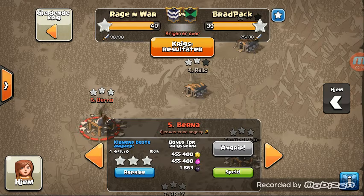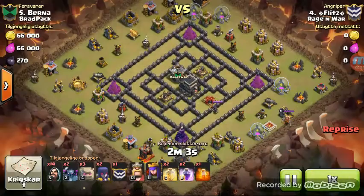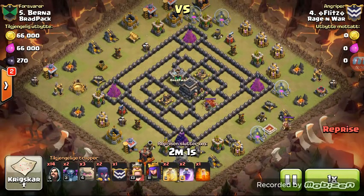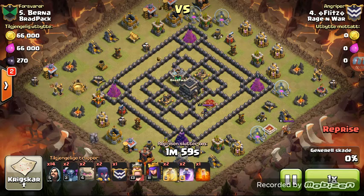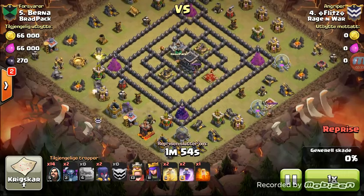The first attack is going to be Flitz, and that is going to be on this popular white flag base. Flitz is going to use a GoWiWi, which is a very good way to do this. He drops two golems on the long side of the base, which is a little unusual.